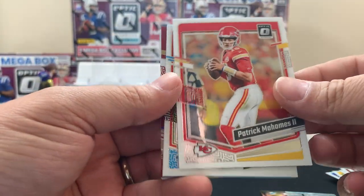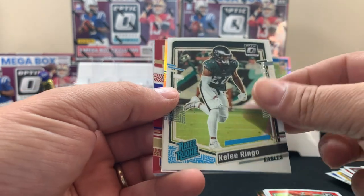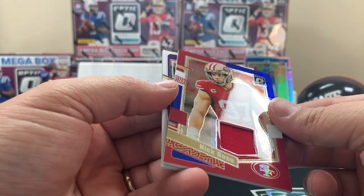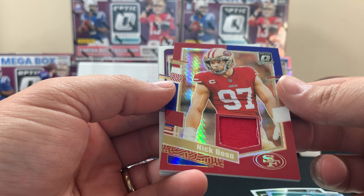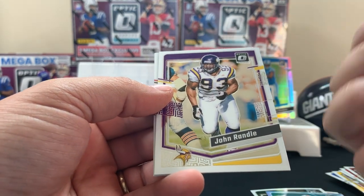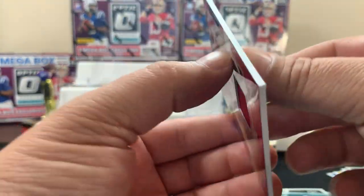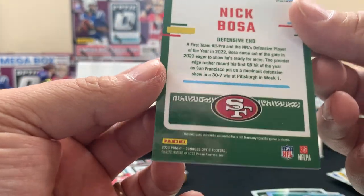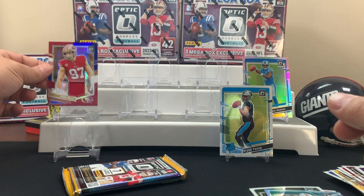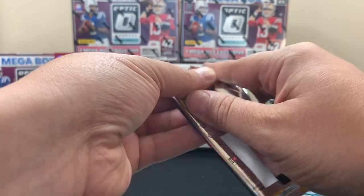Patrick Mahomes, DTR, Ringo, Jason Taylor. Ooh, a Nick Bosa on the Threads — I like that the most. Pretty cool. It looks like an ice pop, kind of. Little bottom corners already been peeled — it kind of does, it's a cool looking card. We'll throw it on the board for you. You'll get your popsicle over here.